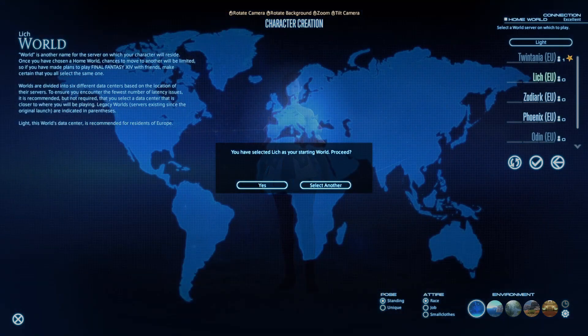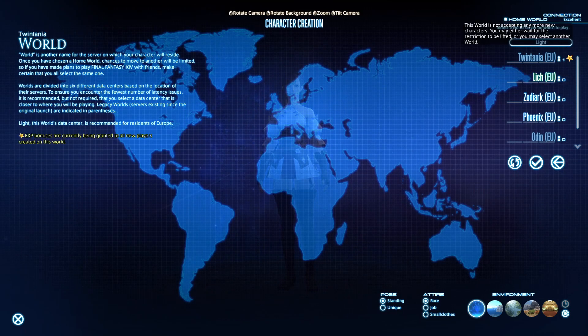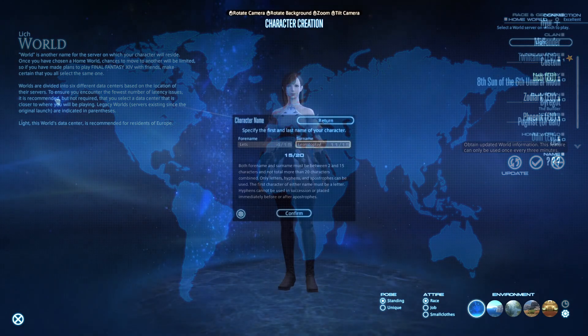The home world selection screen is just a preference. However, some worlds can offer XP bonuses indicated by a Gold Star. They are sometimes available to be joined and at other times they are locked to new players. The data centre will be recommended to your geographical location, which is ideal as the players you will meet will most likely speak your language — a huge plus for such a social game. Pick your world and get ready to start your Final Fantasy XIV experience.